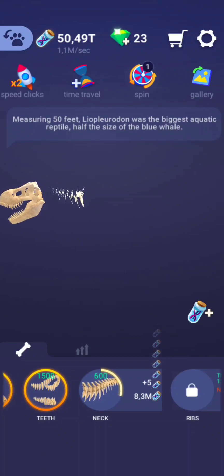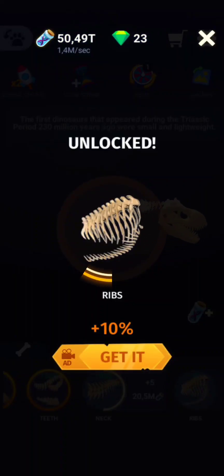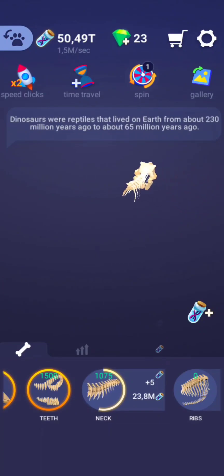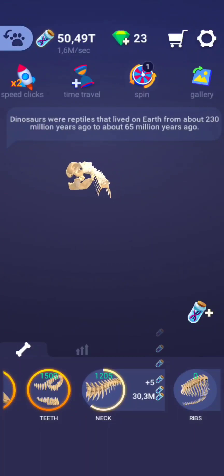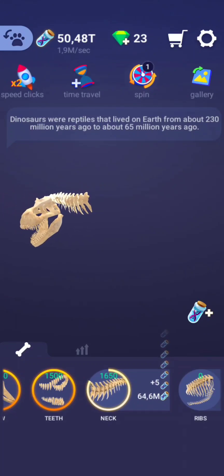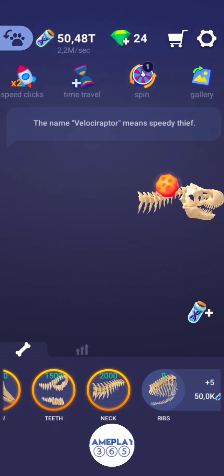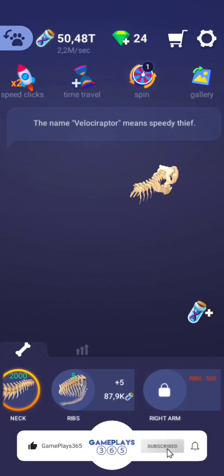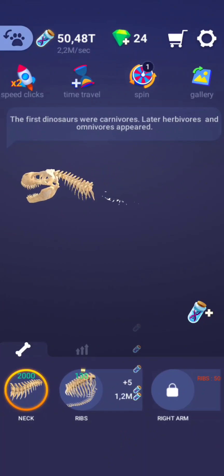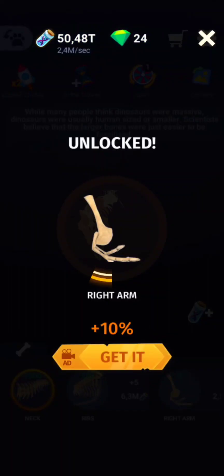It was much bigger than the famous T-Rex. The Tyrannosaurus Rex is believed to have been the most ferocious dinosaur — that's why it was clearly highlighted in Jurassic Park. The T-Rex had the strongest bite of any animal on Earth ever. It was given the name King of the Tyrant Lizards and was about the size of a school bus — still much smaller than the Argentinosaurus.